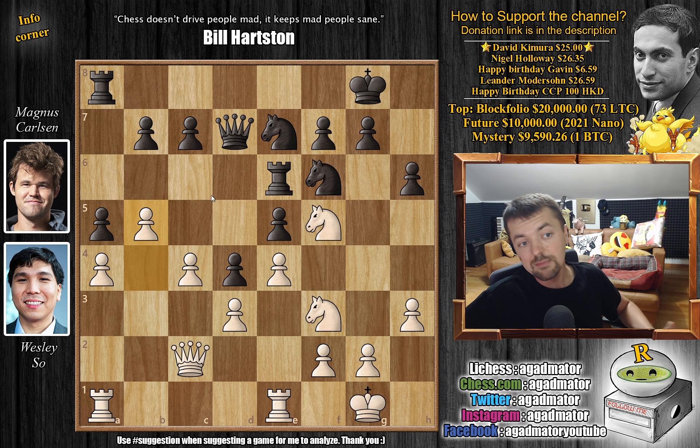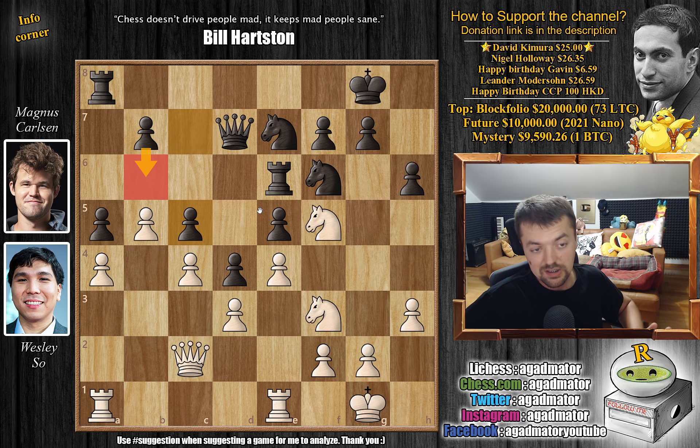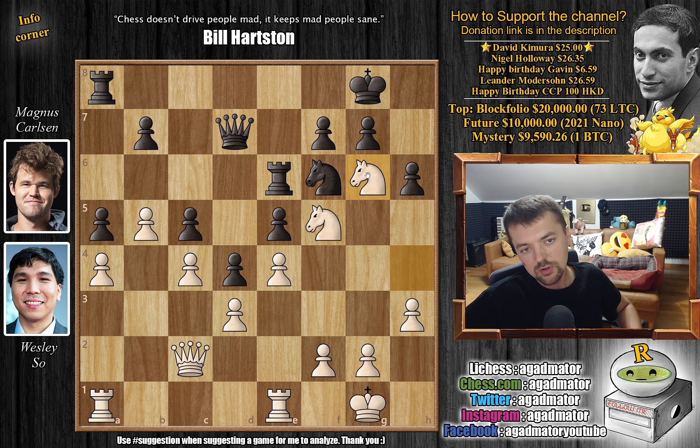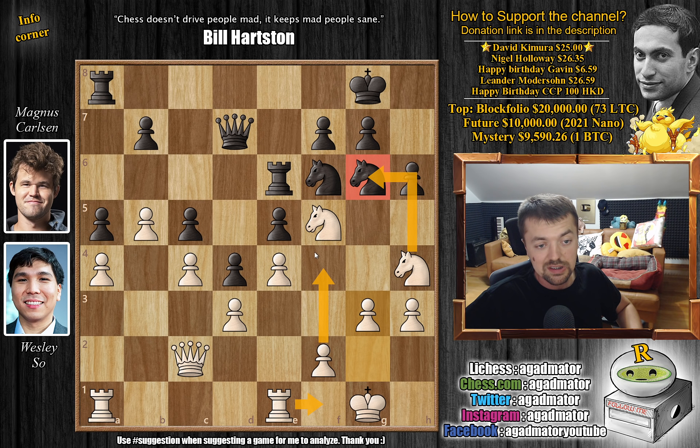Magnus says: do you want to keep the queenside and center completely closed? If you don't capture en passant, at some point I'm going to play b6, and we're no longer playing on the queenside or in the center — the entire game will be shifted to the kingside. So Wesley goes knight 3 to h4, now prepares to bring the queen into the game, and knight to g6 by Magnus. Wesley wants to double the g-pawn to kick away the knight from f5, but Wesley's not interested. He plays g3, wanting to bring the rook to f1 and execute f4 to bust open the position.